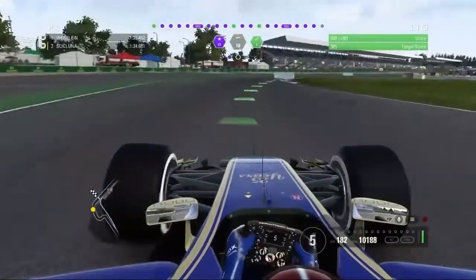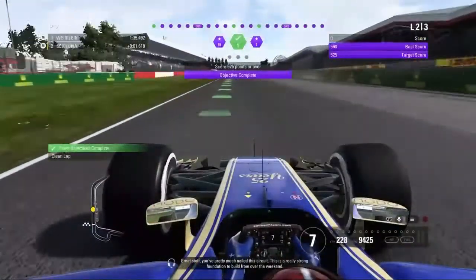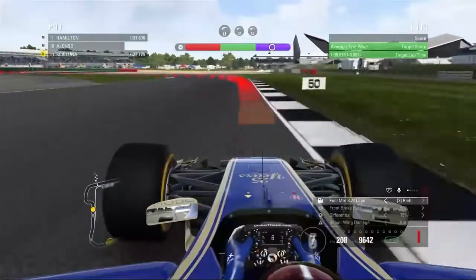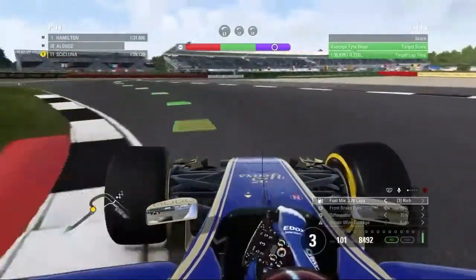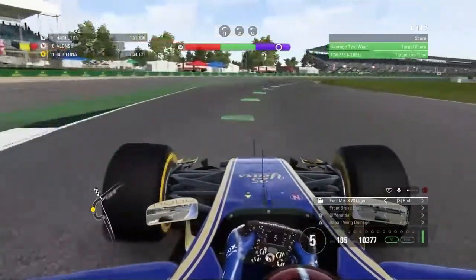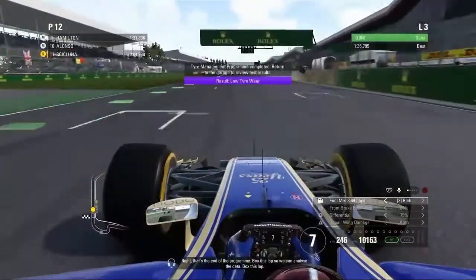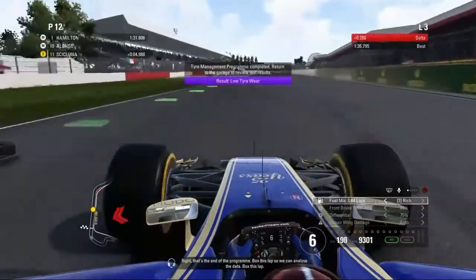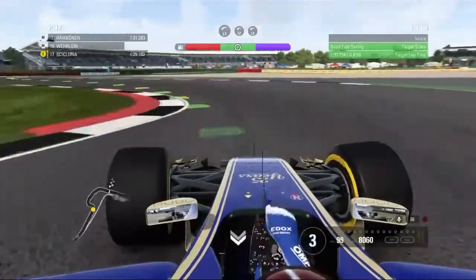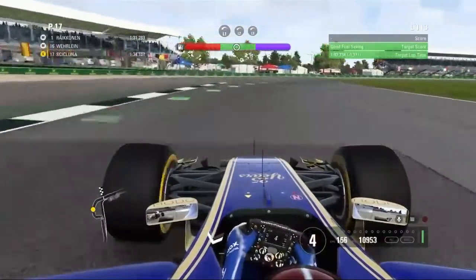It was a pretty exciting one in real life. The British GP is a very high speed, technical circuit and we need a lot of downforce for it. Our car is definitely understeering, especially in Turn One and in the Maggots and Becketts section of this track.